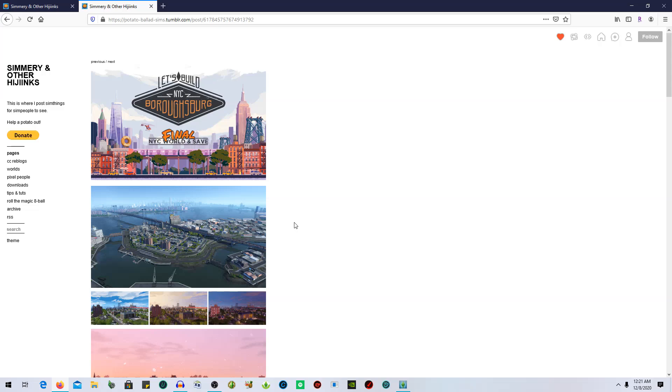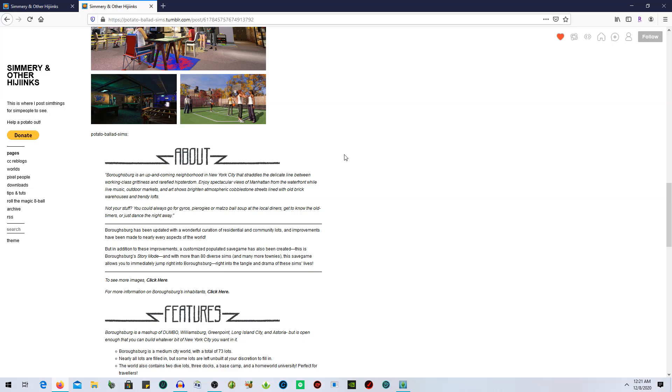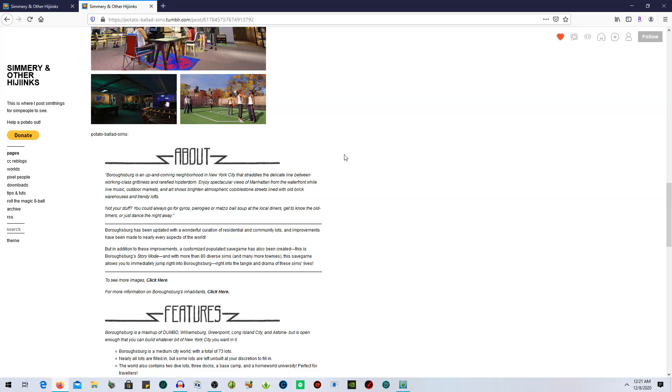I did retweet it — I did that Tumblr thing so it's on my Tumblr. If you guys want the link, go ahead and download it. These are some of the pictures — I am very excited. A little bit about it: Burroughsburg is an up-and-coming neighborhood in New York City that straddles a delicate line between working-class grittiness and hipsterdom. Enjoy spectacular views of Manhattan from the waterfront while live music, outdoor markets, and art shows brighten atmospheric cobblestone streets lined with old brick warehouses and trendy lofts. You can also get pierogies, matzo ball soup at the local diner, get to know old-timers, or just dance the night away.